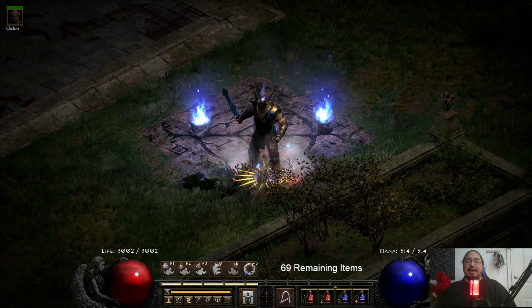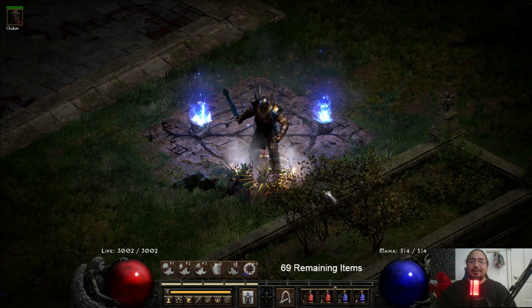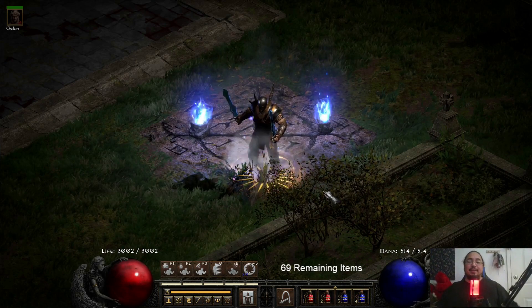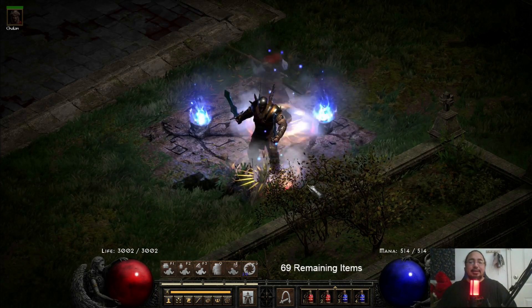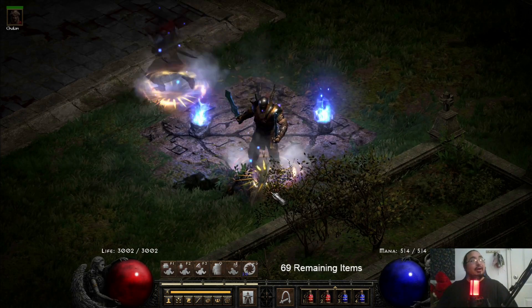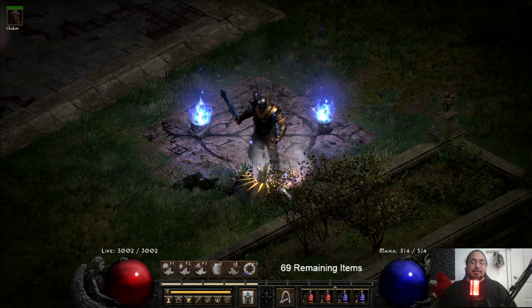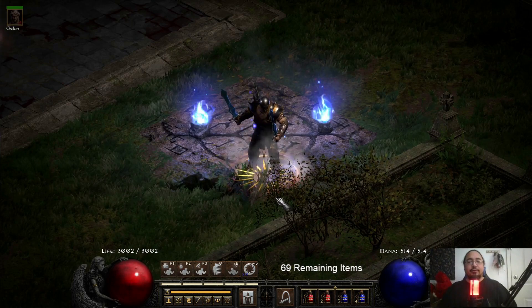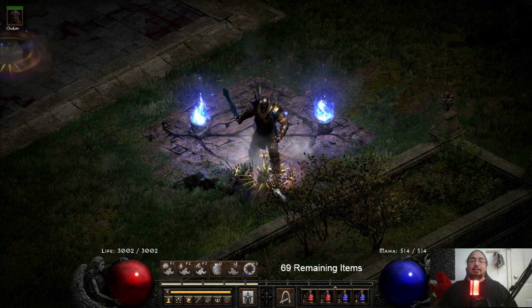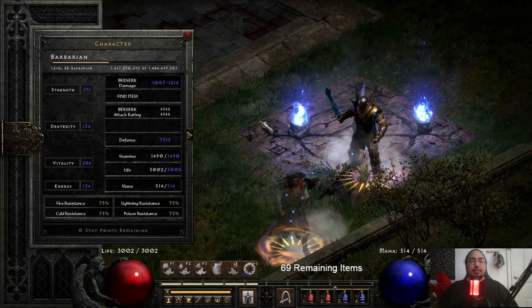Welcome back, here we are again with another build video. I woke up this morning and decided I'm finally ready to build a pit/chaos zerker. That was about seven hours ago, and here we are — took me one day to build this character, about seven hours, and about 2300 forum gold. Not too bad to build an entire character.